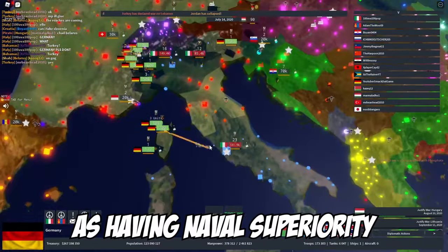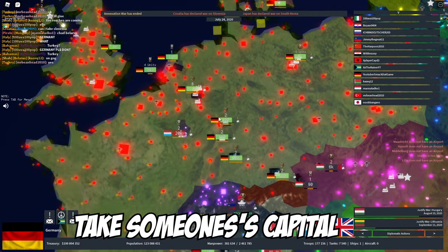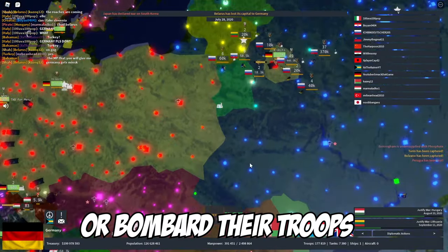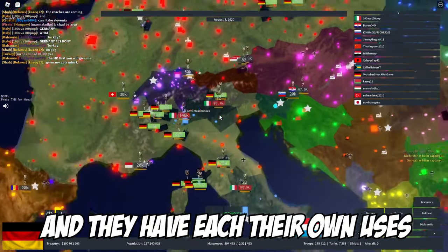Now let's move on to the next tip: naval doctrines. Naval doctrines are a really important part of winning wars, as naval superiority can mean you can easily take someone's capital or bombard their troops. The submarine warfare and capital fleet doctrines are the two most useful doctrines in the game, and they each have their own uses.